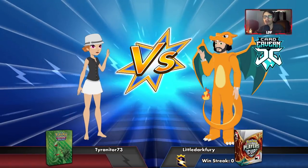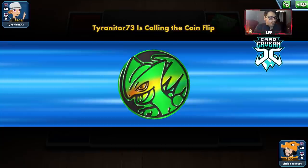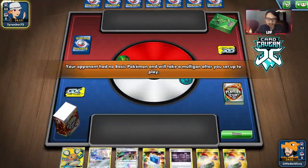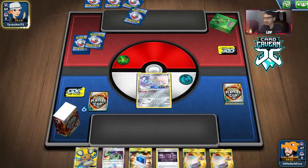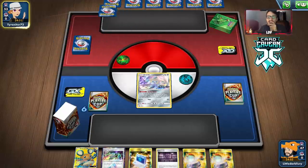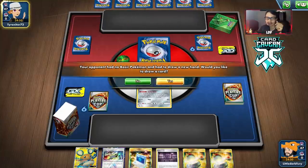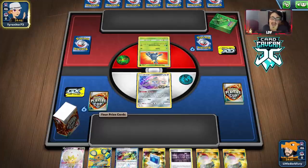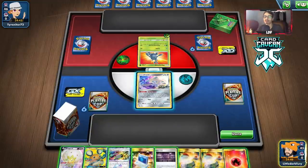Getting into another match with our Houndoom V Spike Mouth deck. We're up against possibly a Grass deck. We'll let them go first. Starting with Jirachi to Dedenne — terrible hand. They are playing a Grass deck. We have a terrible starting hand but hopefully we can draw a Pokemon to at least Spike Mouth. The game keeps giving me Pokemon — we can get a Fire Pokemon with this Pokecommunication though.